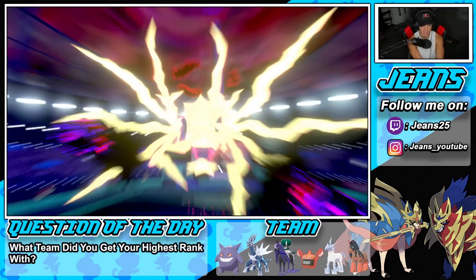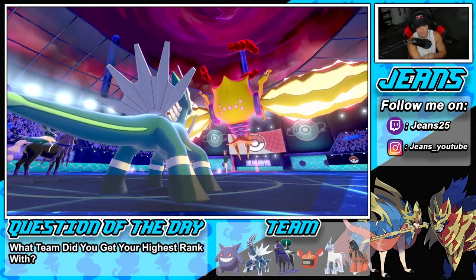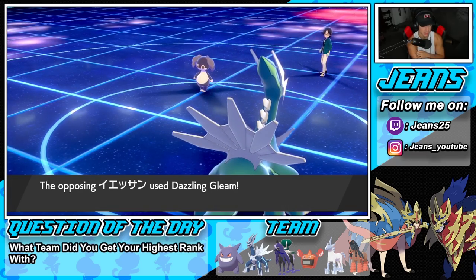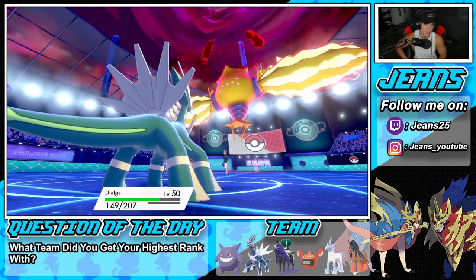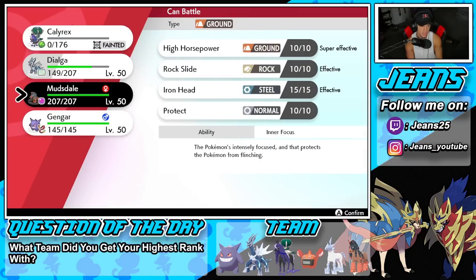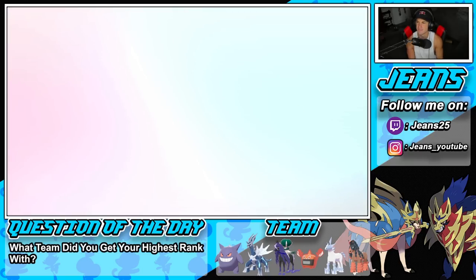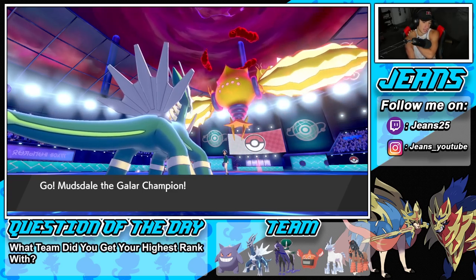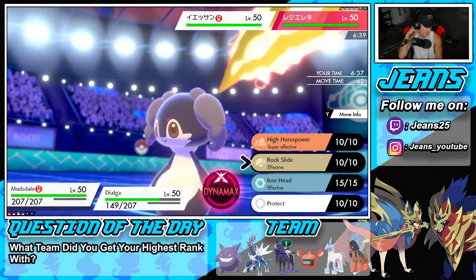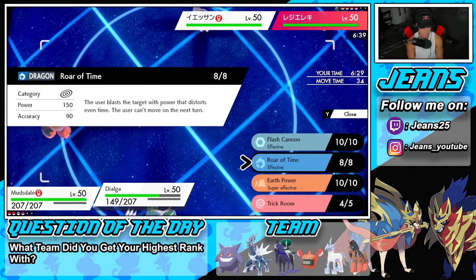Calyrex takes a shot so Dialga can set up — that's totally fine. He goes for Max Darkness and the Calyrex drops. Indeedy might be going for Mystical Fire, which could do a little dirty. Now we're rocking with Mudsdale — lovely little Mudsdale. I'm going to Dynamax Mudsdale. I could go for a Max Quake but he could hard-swap into Rillaboom, which could sting. Still, I think we go into the Quake or maybe Roar of Time into that slot.